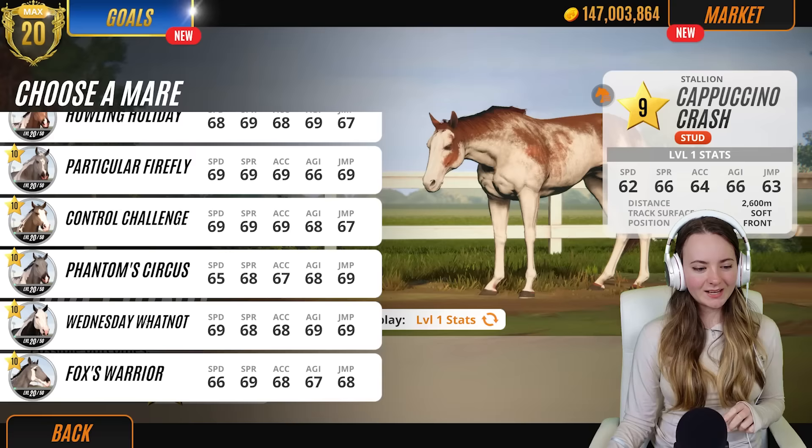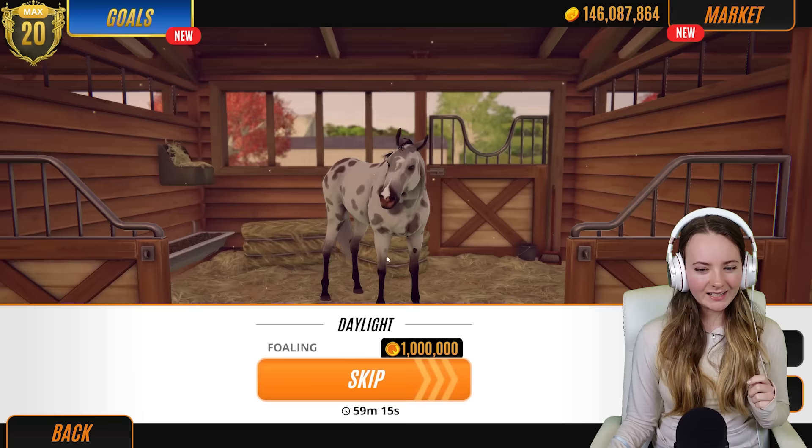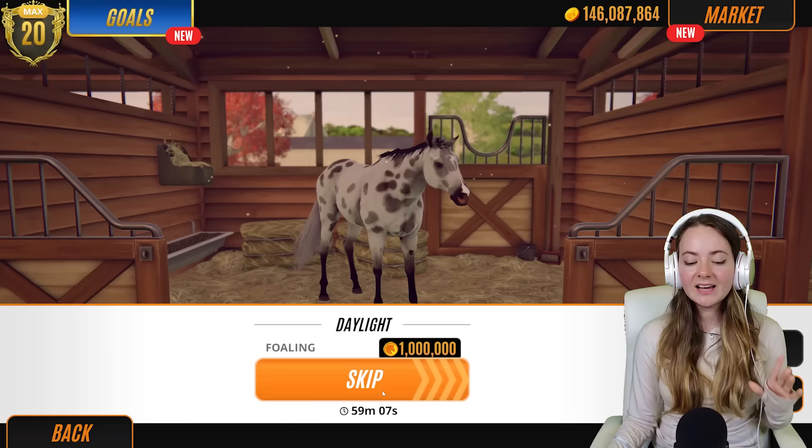Maybe wednesday whatnot - yeah, sure, we'll do wednesday whatnot. We are kind of running out of items but it's fine because we've got lots of expendable cash. So that's all set up - we've got wednesday whatnot, veil, and daylight. I'm kind of interested to see daylight but I have this feeling it's going to be the same stuff over and over again. Let's go ahead and see what daylight has for us today.